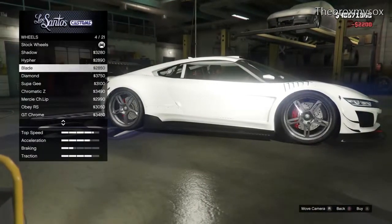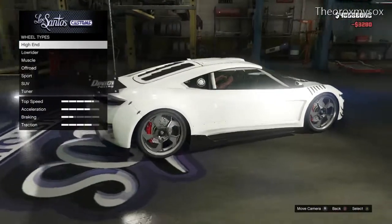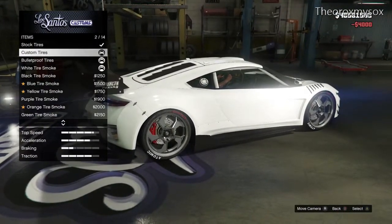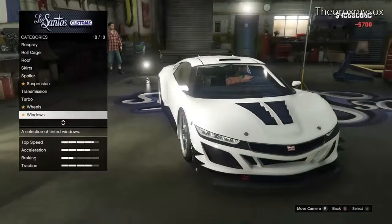For the wheels, I'm going to go with high-end wheels — I think I'll do the shadow wheels. And put on these puncture-proof tires, custom tires. Throw on those tinted windows, of course.